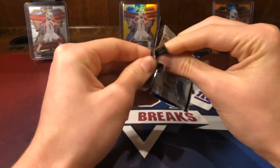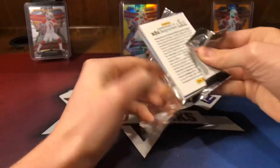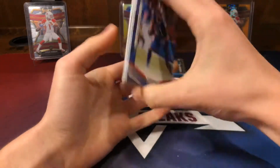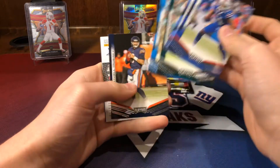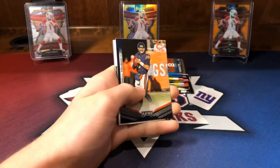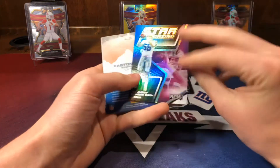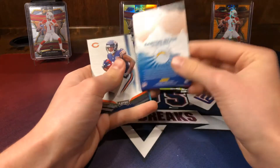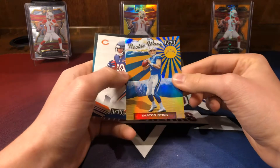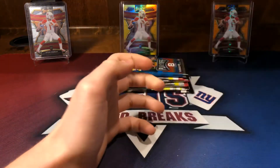Now playoff. We have Zay Jones, Eric Reid, Trubisky. An insert of Leighton Van Der Esch — Stargazing. Then we have an Easton Stick rookie wave, a Riley Ridley, and a Kid Reporter.